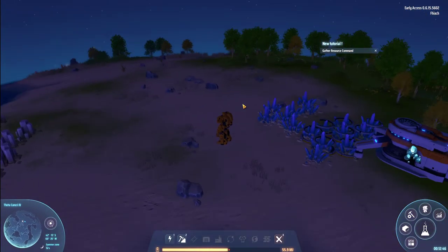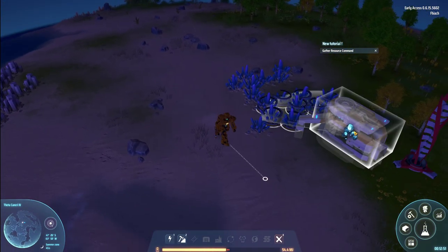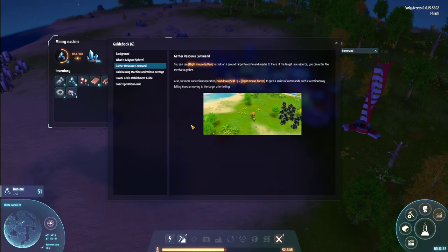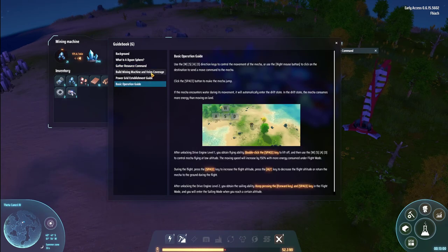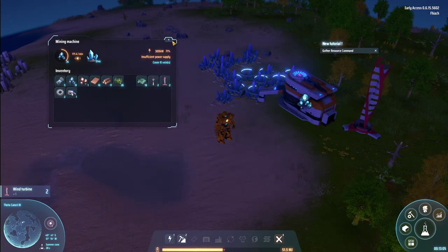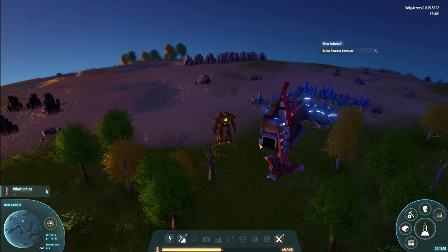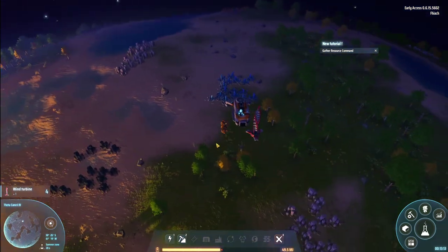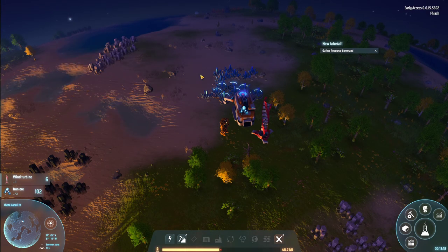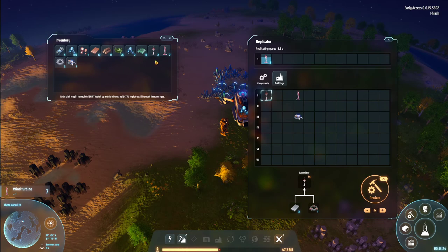Yeah, I think it could be fun. And it's still in early access, so obviously it's going to change. We have basic operations. I know there's conveyors in this. But that fills up quickly. And Tesla Towers — how many do we have? Two. Let's build some more miners.